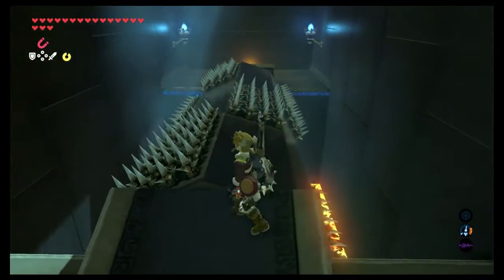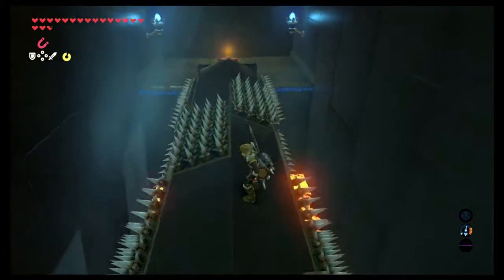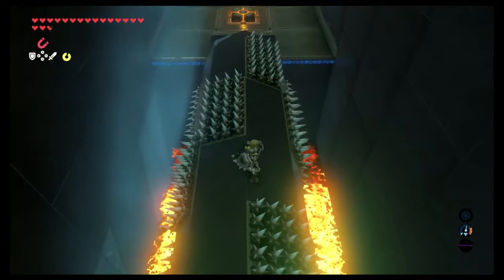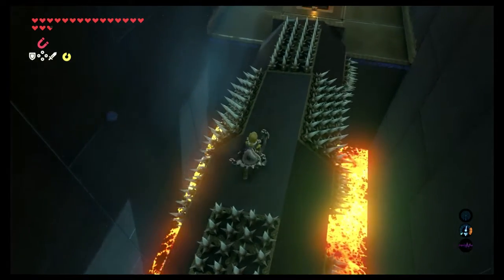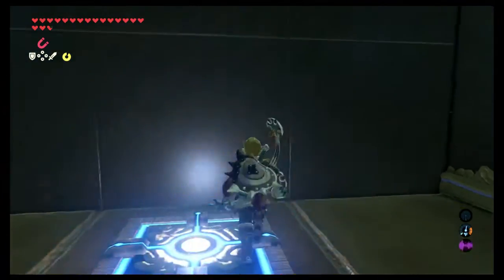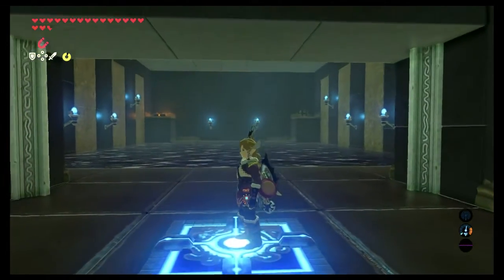For this one, you'll have to walk across these platforms. Try not to get hit. If you get hit, it's okay, because you'll only lose a quarter of a heart. That crazy jump is only for pros to do.